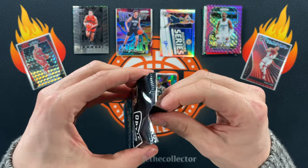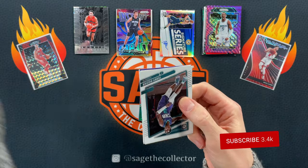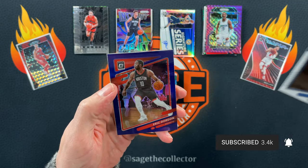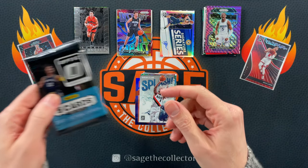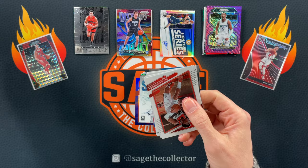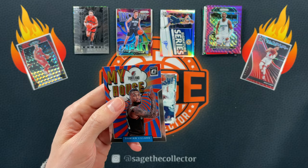Final two packs. The penultimate pack — we're looking at Optic. I can't remember if this came out of a Fanatics blaster or regular blaster. We got Scary Terry, Miles Turner, a little Ja Morant purple, Harden, Gordon — not the purple you want. A little splash of Dame. Final pack — can we end strong?